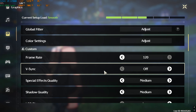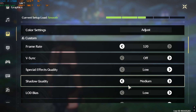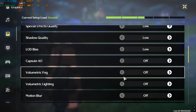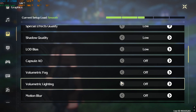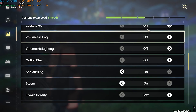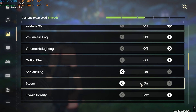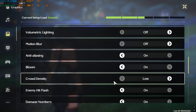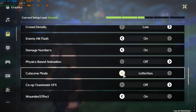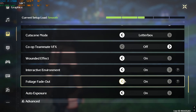For V-Sync, turn it off as it limits your FPS. For Special Effects Quality, go with Low or Medium — both work fine, I prefer Low. Shadow Quality: Low. LOD Bias: Low. Capsule AO: Off. Volumetric Fog and Lighting are major FPS-impacting settings — set both to Off. Motion Blur: Off. Anti-Aliasing: keep it on. Bloom is personal preference but consumes GPU; I keep it on. Crowd Density: Low to reduce rendering load.